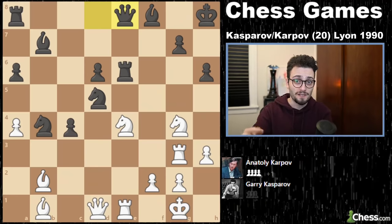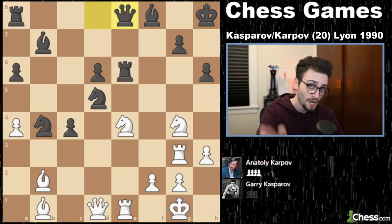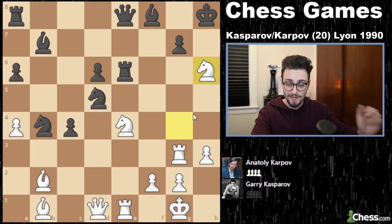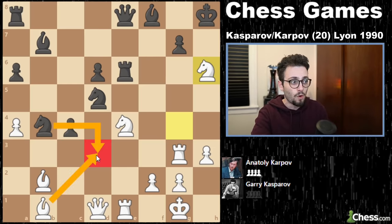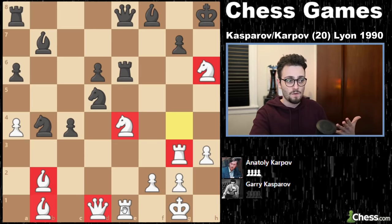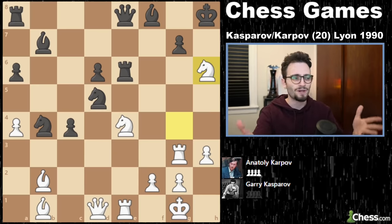Kasparov's justification: he felt it on instinct. He says you shouldn't sacrifice unless you have two more attacking pieces than they have defenders — and this is a perfect example. Garry plays Knight takes H6. That Knight cannot be taken with the Pawn, but it can be taken with the Rook — that's where everything begins. Black can also jump in the way or push the C-pawn. But Garry's whole point is that he's got two Knights, Queen, two Bishops, and potentially both Rooks involved in the attack — all his pieces are going to get involved.